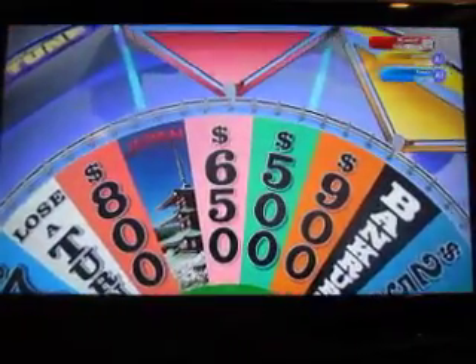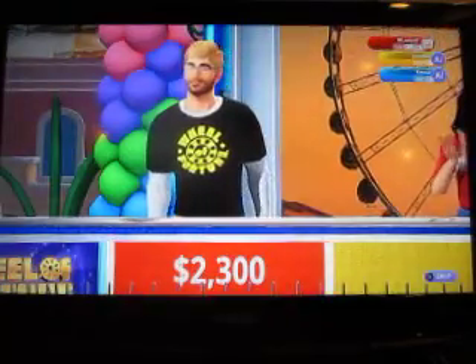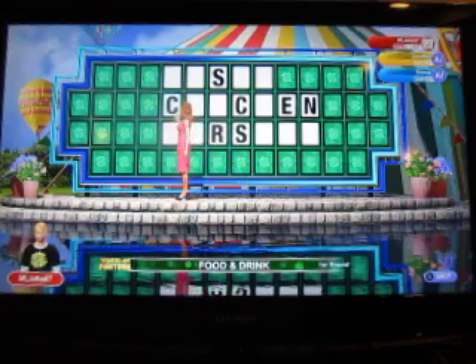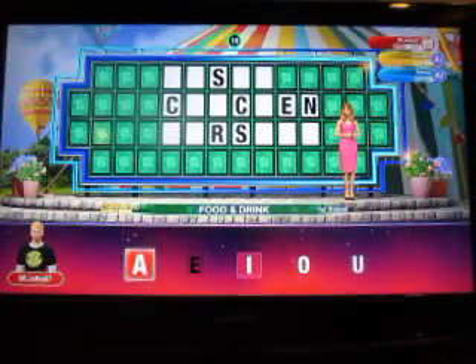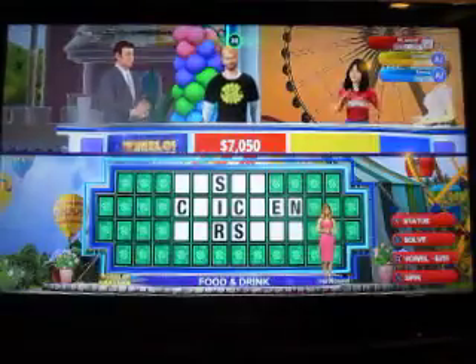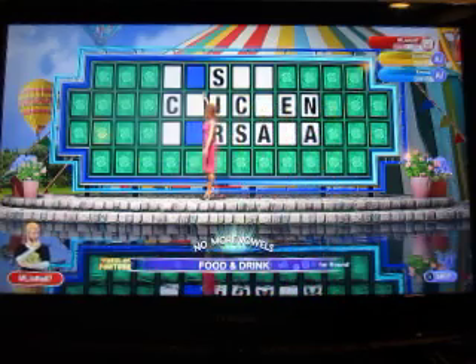$650. Is there an N? We have one — yes, there's an N. A C — nice. Yes, we have some C's. Two C's up there. I figure I'll buy a vowel — I. I'll buy another vowel — A. Yeah, four of them.